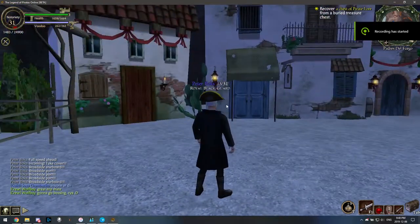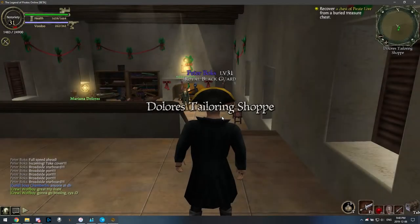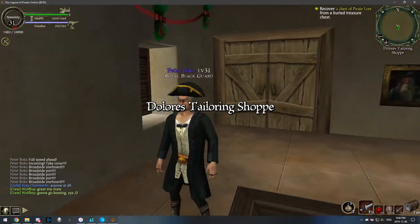Hello, today I'm going to show you how to color glitch in Pirates Online. Basically, color glitching is coloring a piece of clothing that can otherwise not be colored, such as this coat I'm wearing.